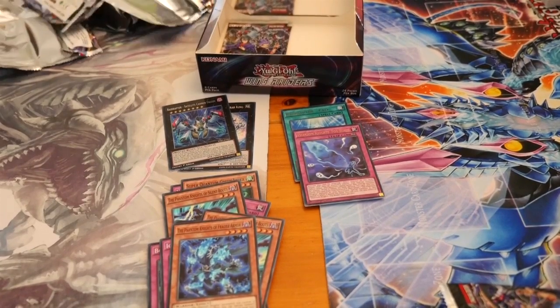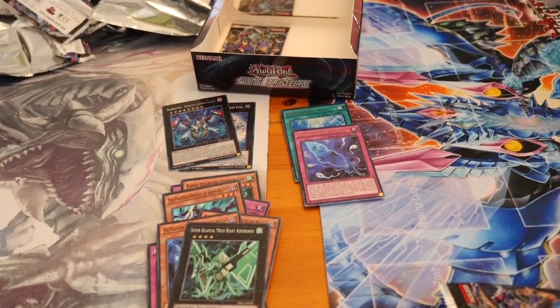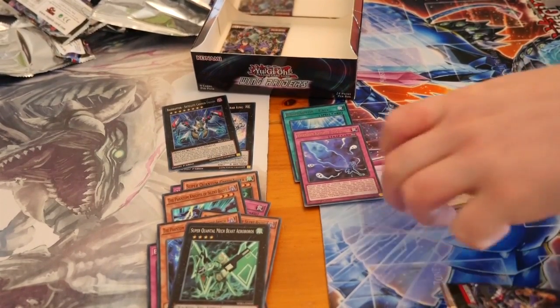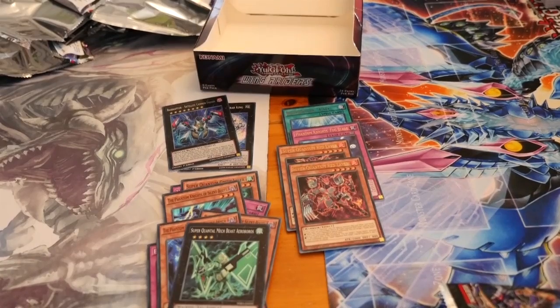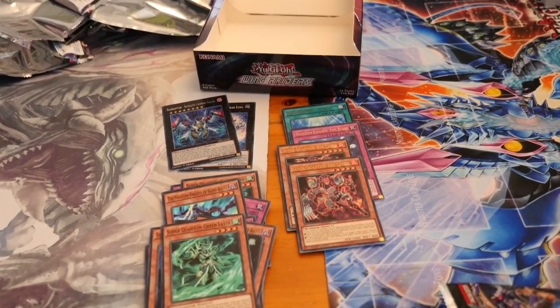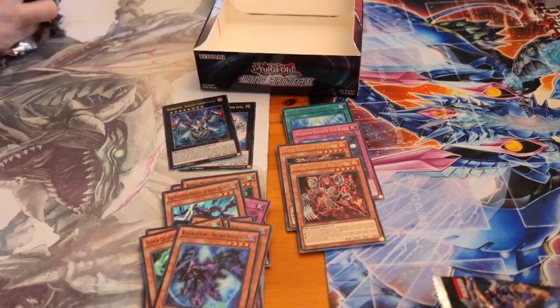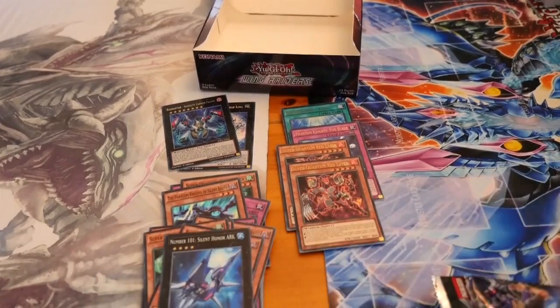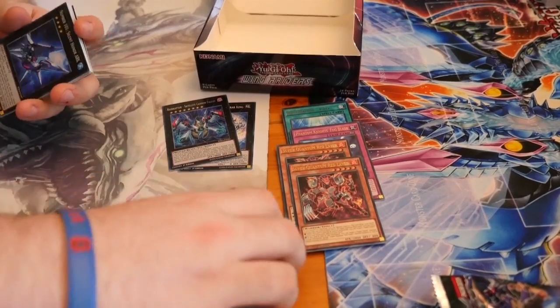Still waiting on two more ultras. Ideally it would be nice to see the Red Megazord or Red Layer — and there's another Red Layer! I've now got four Red Layers and I'm missing one. Are you sure Sean will trade you for two Red Layers? That's it for higher rarity cards — to Sean, my name is Peter. That's like the ninth Number 101, so Number 101 is really, really easy to get hold of.